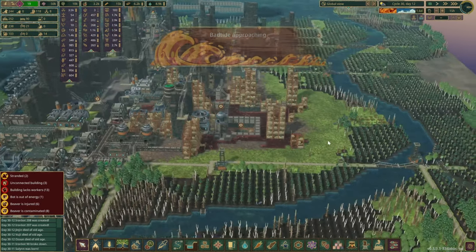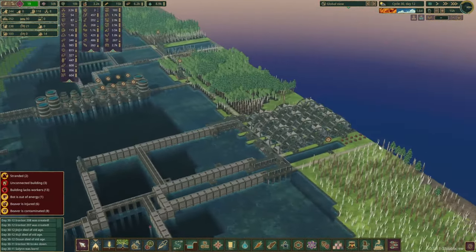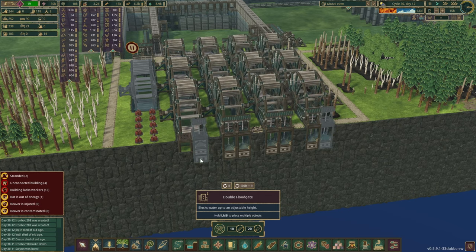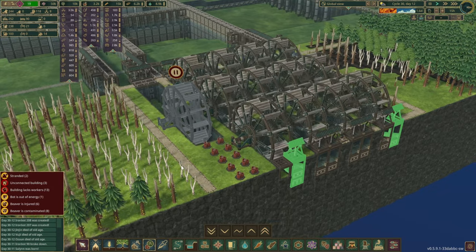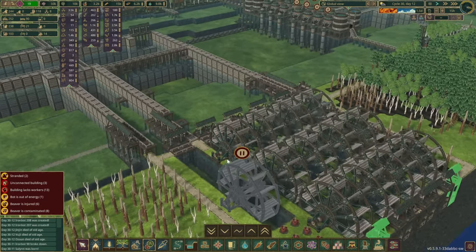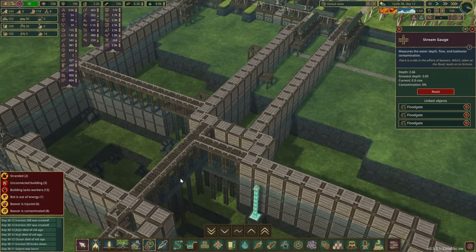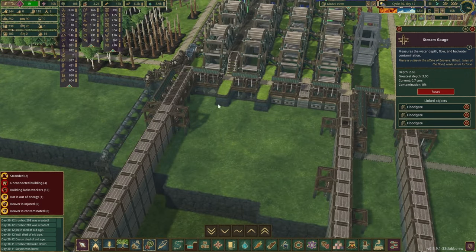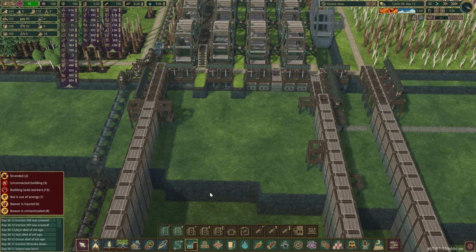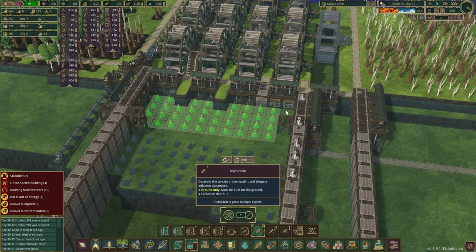Before we build up this area — the network and the farming district — I'd like to quickly have an observation over here. We had some dynamites, and the goal — thanks to your feedback — was to deepen this area as much as we can. We're gonna give that the highest priority. Once this one is done, we can create this channel here as well. I think we should probably deepen this whole area at least two tiles deep.